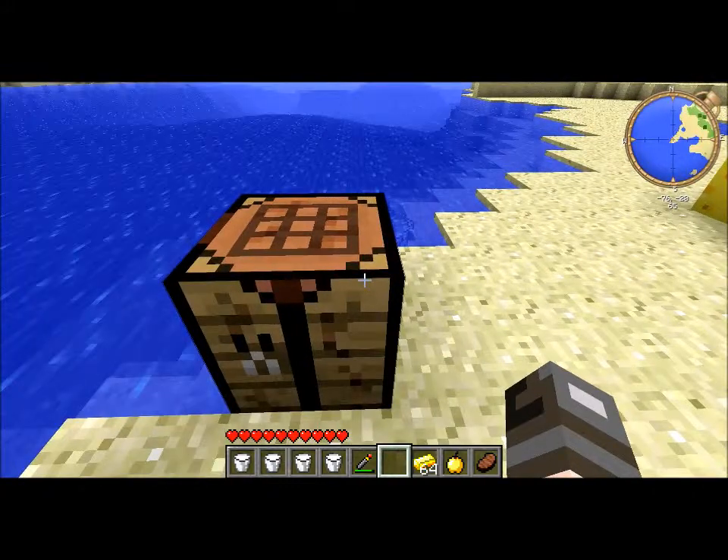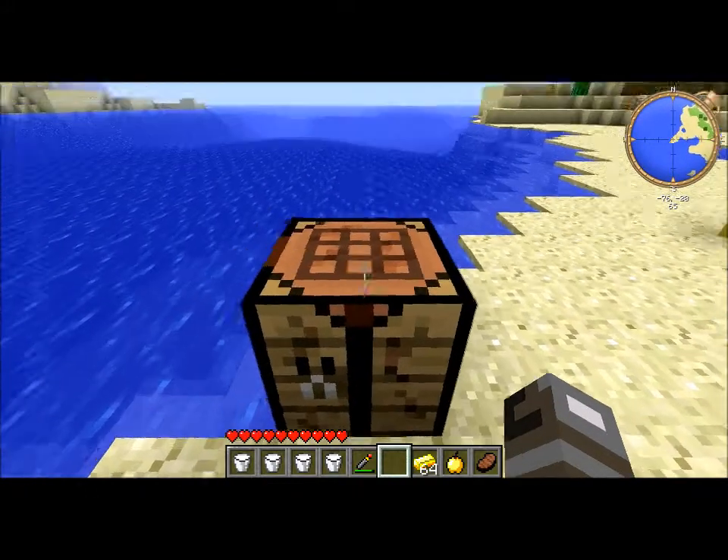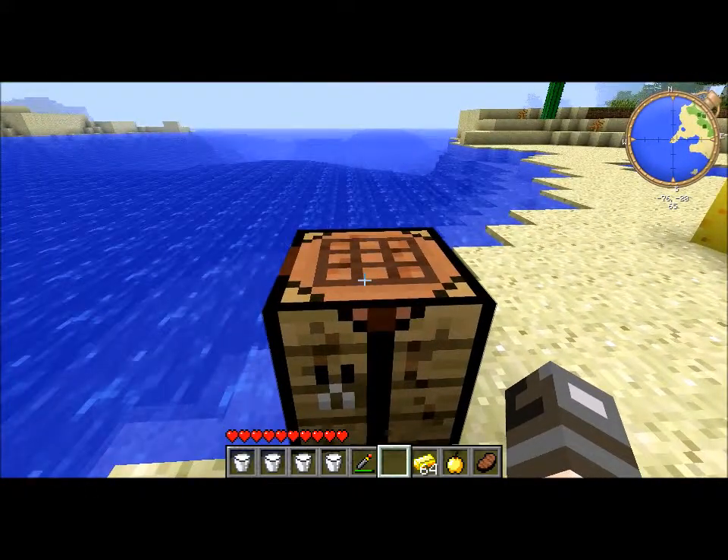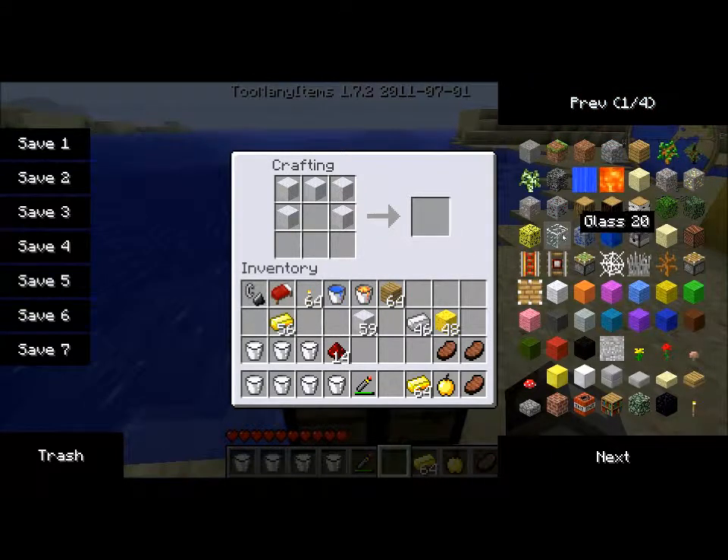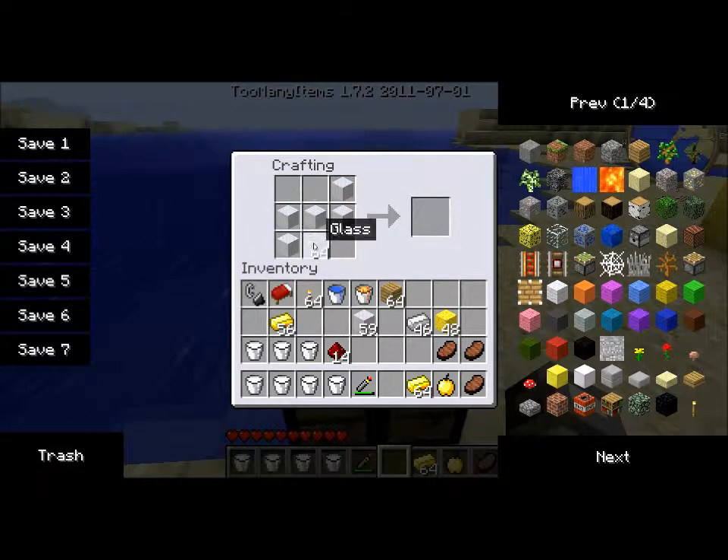Let's go ahead and try to make the main spaceman suit. First off we're going to make the helmet — this is the recipe. Get some glass up in here. Just one down. Now we've got the moon man helmet.